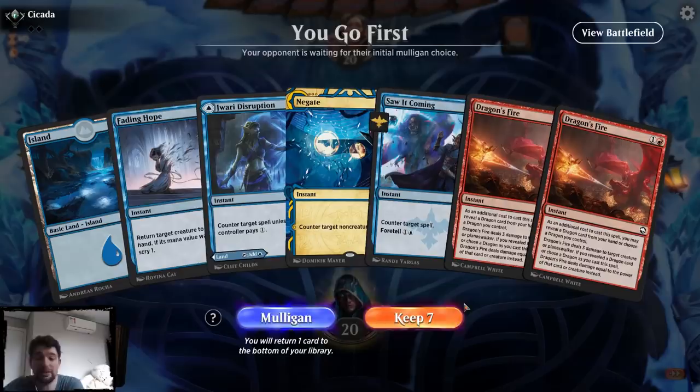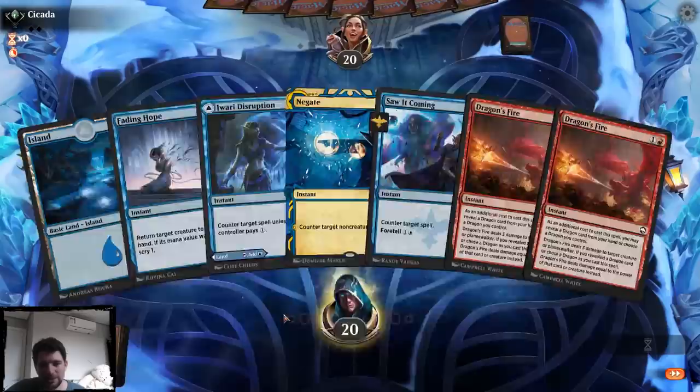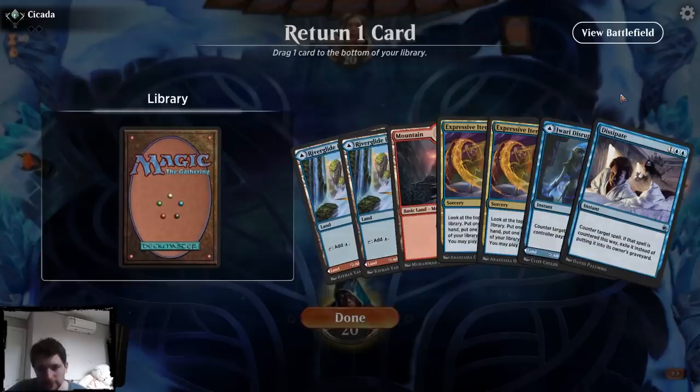This hand is kind of bad. I don't have red mana, and even though I can deal with creatures and I can deal with spells, I'm not really getting anywhere. So I think I should mulligan this hand. This hand is much better. And this is the kind of hand where I would really like to know what I'm playing against to be able to decide which cards to keep.